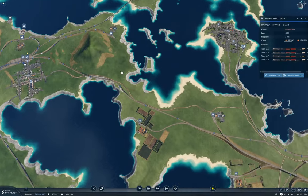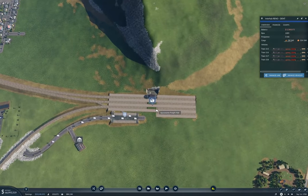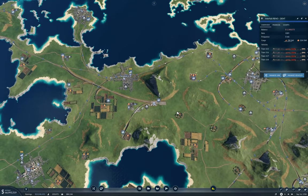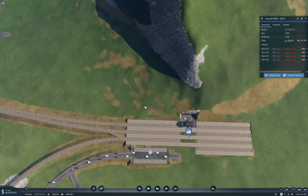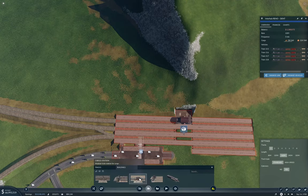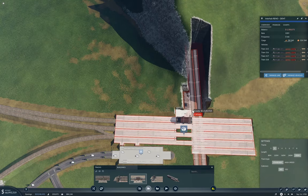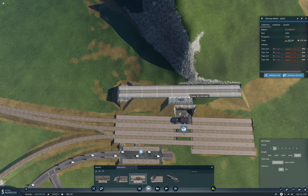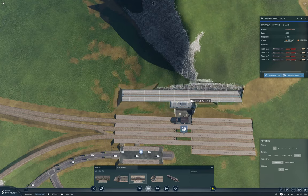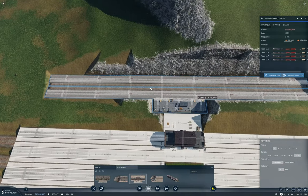The first thing I need to do is get a station over here with the right number of tracks on it. So: buildings, cargo, two tracks, maximum length, no catenary. We'll turn this around here and drop it down.